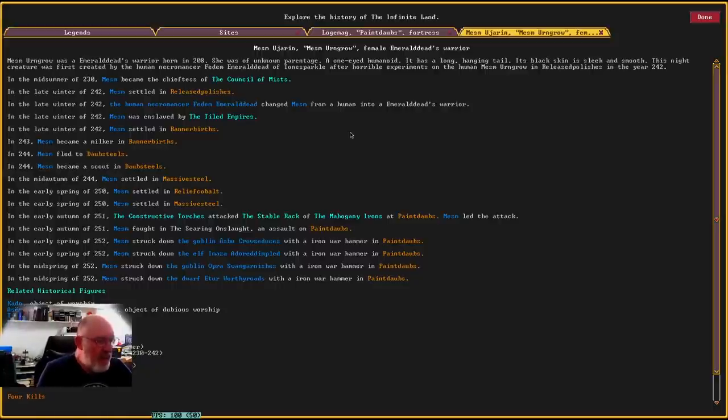I've never seen this before. Mems Ungro was Emerald Undead's warrior, born in 208, unknown parentage, a one-eyed humanoid with a long hanging tail, its black skin sleek and smooth. This night creature was the first created by the human necromancer Feed Them Emerald Dead of Tone Sparkle after horrible experiments on the human Mems Ungro, released in year 242. So they're actually using demons to lead the undead — the first time I've ever had that.